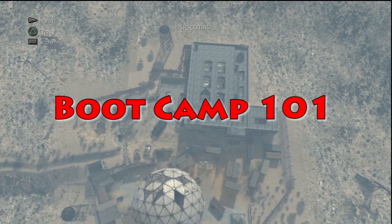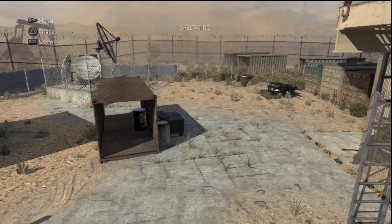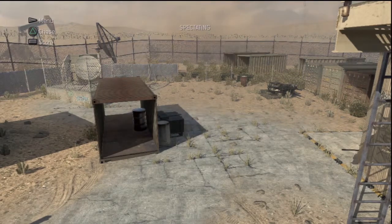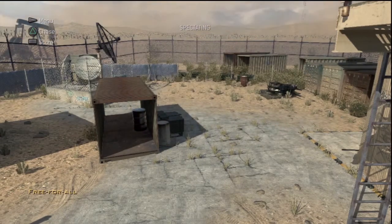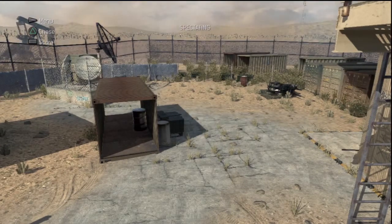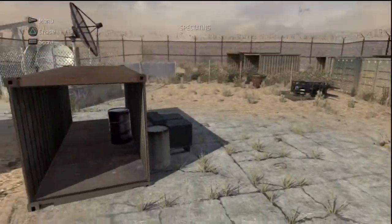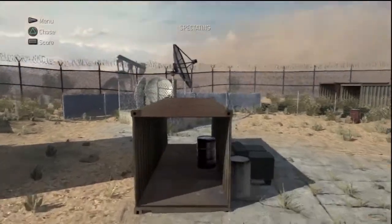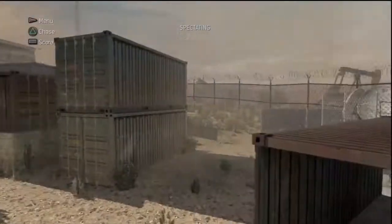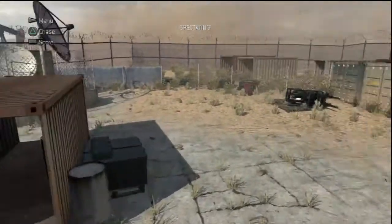Here we have the first segment of this video, which is the callouts. I'll go over maybe some nade spots and line of sights maybe in the future, but right now I'm going over the callouts for this map. This first one has to be called Vacant, because it is almost like a Vacant area, and it can't be called satellite because there's satellite over there in another segment.